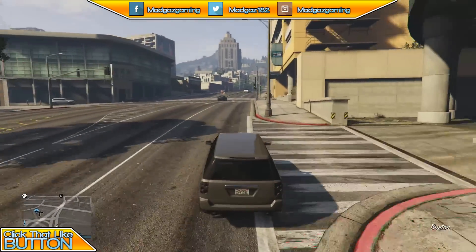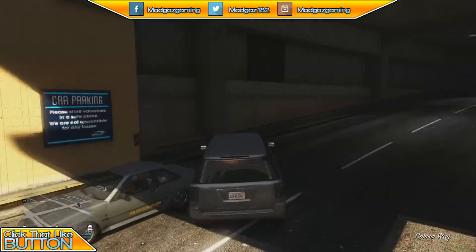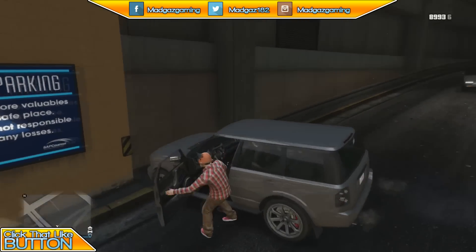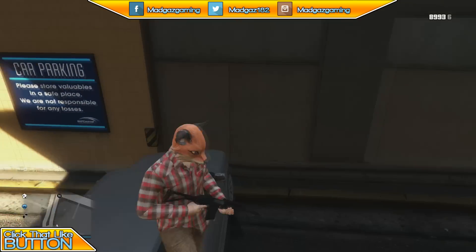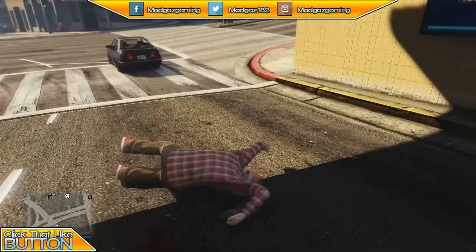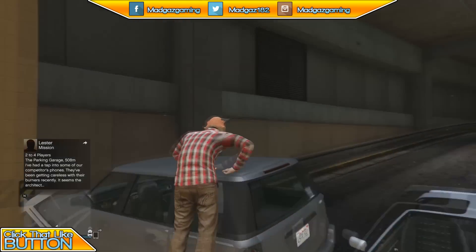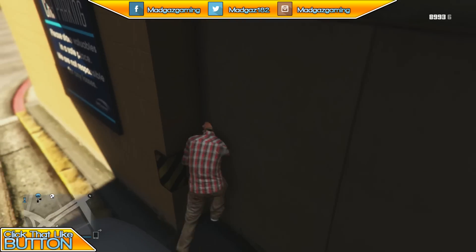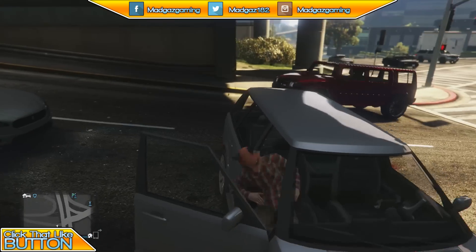They have now patched that, so let's get straight into this first one. One of the big ones everybody used to use was in here. What you used to have to do was climb on top of your car, climb on top of the hood, then run and jump. Yep, it is patched. On to wall breach number two.